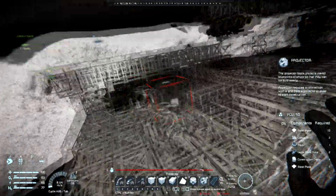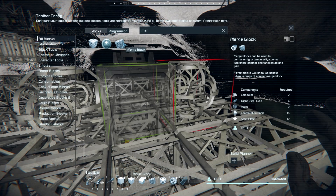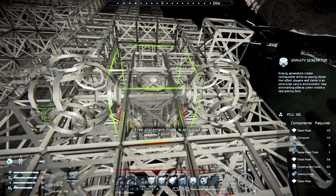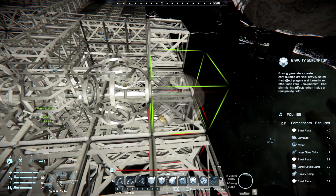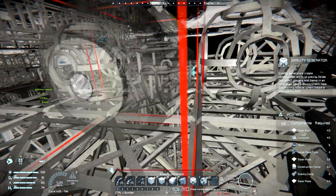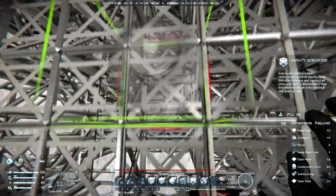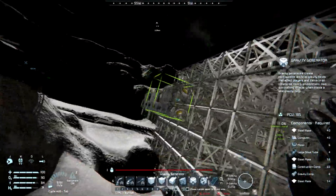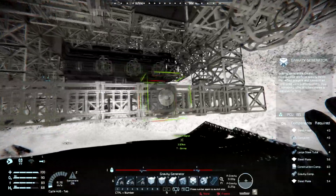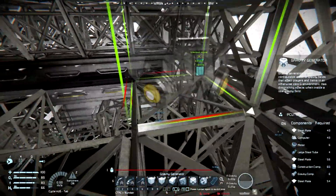You should all be in the same line — yes, you are in the same line. The only thing that matters is the vertical column below the grav block. That gives us both of our projector sets down here. Now the only other thing we need to figure out is in here, where we are going to have a bunch of gravity generators.